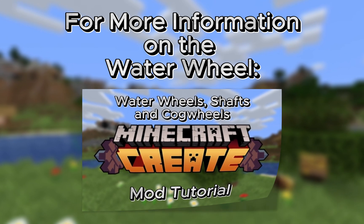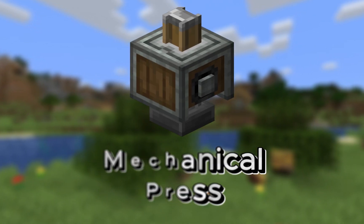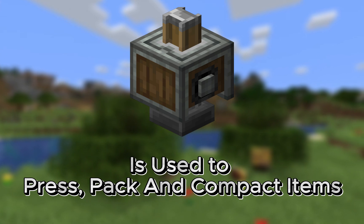For more information on the waterwheel, please check out my video guide on that. The Create mod for Minecraft's mechanical press is used to press metal sheets along with other items, and to pack and compact items into the basin.